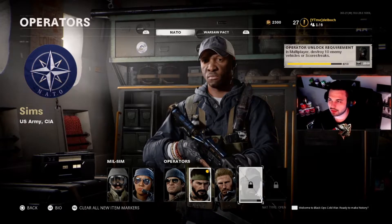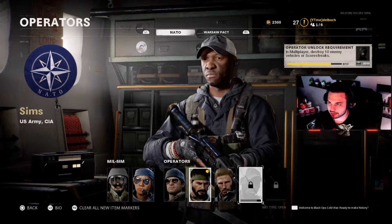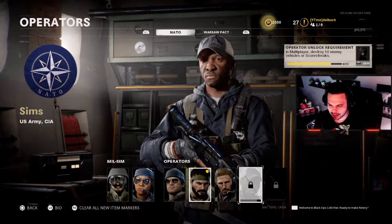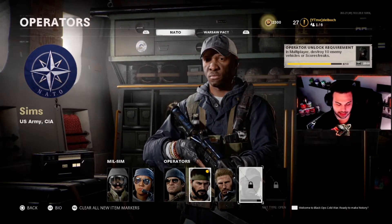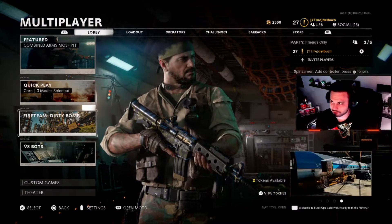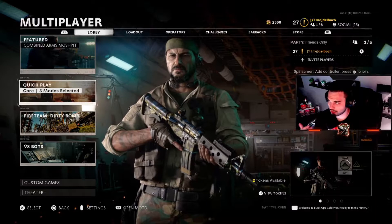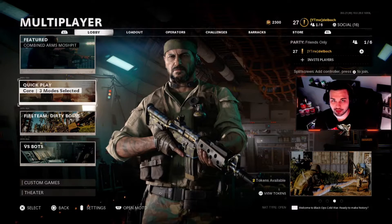To unlock the Sims operator in multiplayer, you have to destroy 10 enemy vehicles or scorestreaks. Basically any scorestreak is going to be your easiest way. If you're going to play Fireteam Dirty Bomb that's going to be something a little different, but for me all I did was play core Domination or Hardpoint — you can pretty much get it in one full game.